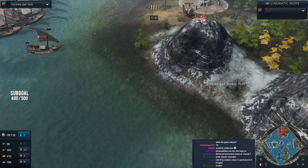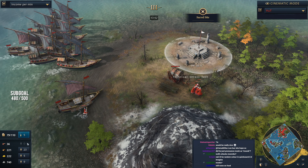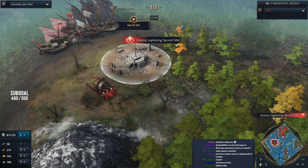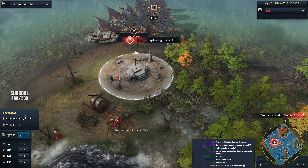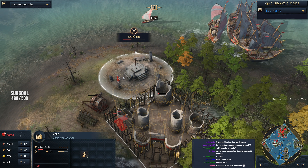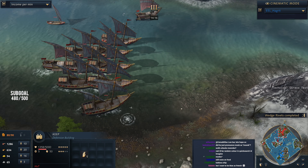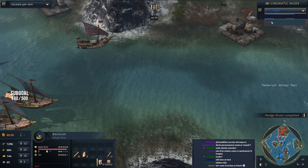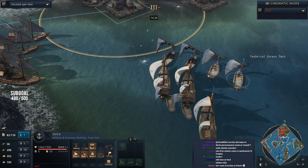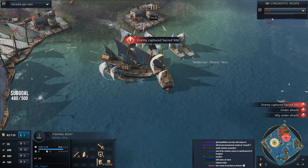Once again an imam is moving across — this one has come from the mosque over on the western island, going to be coming across to the middle. At this point Hutt is in a very advantageous position. He's got no villagers on food right now — a difficult spot. He is chopping plenty of wood though. We take a quick stock take: 45 villagers for Hutt, Hagrid on the other hand has 52 villagers. Now a keep is going down in the middle of the map to defend the sacred site.